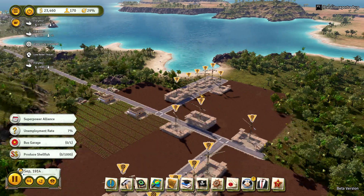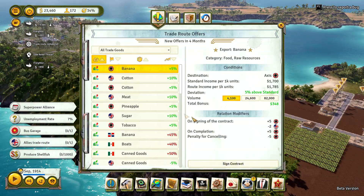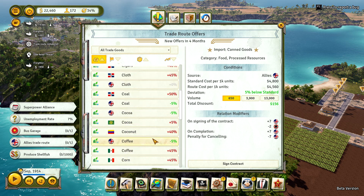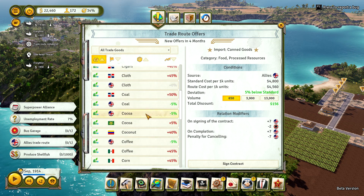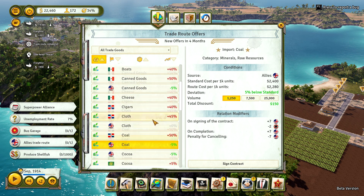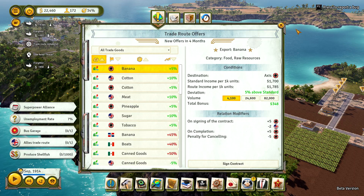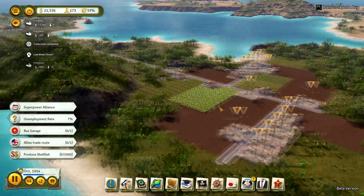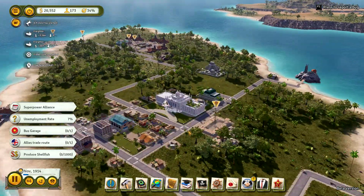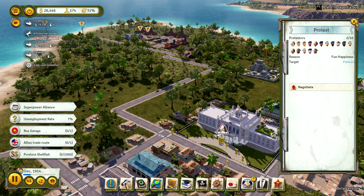We can construct the fisherman's wharf right there — that's an additional industry, which is good. We might be doing a little bit too much too quickly, getting a little bit low on cash. We need to upgrade the fisherman's wharf to fishing dredge eventually — then they'll be producing some shellfish. A fire is raging in Tropico and we don't have a fire station yet. I'll position it right there and quick build it to make sure it's done fast.